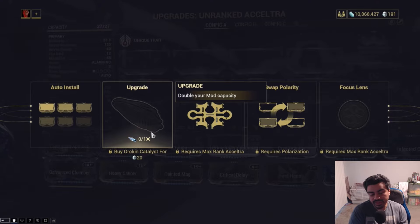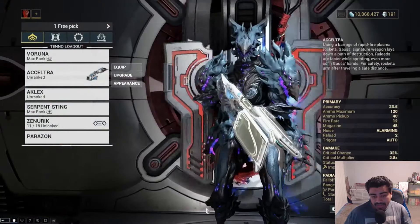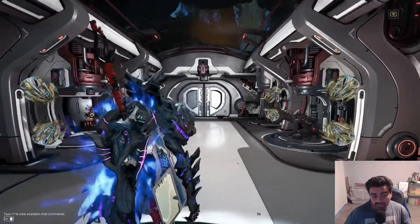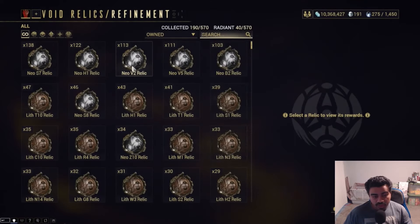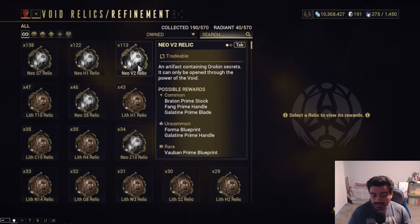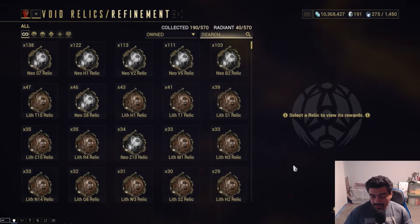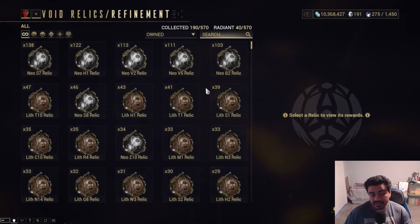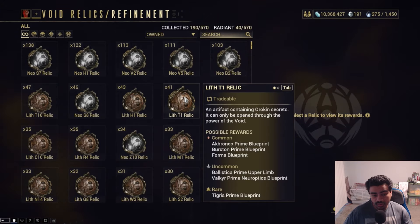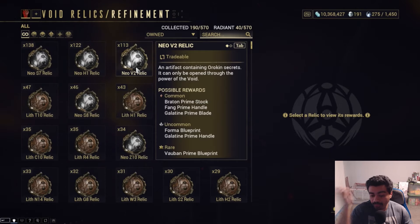This is how you get them — just buying it with platinum — and it's super easy to make that platinum. All you've got to do is run through your relics. Go to the table right here, run through your relics. Every relic drops something that's worth platinum. Go to the warframe.market website to look at the prices of things. You could even sell these relics directly, sell mods, sell all sorts of stuff.